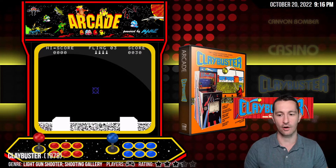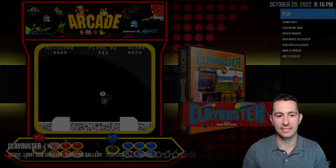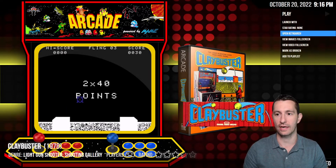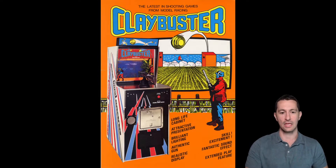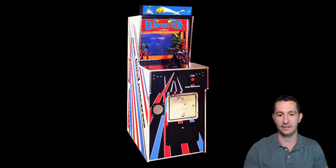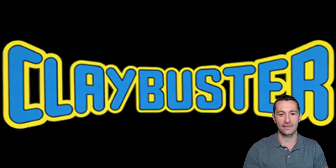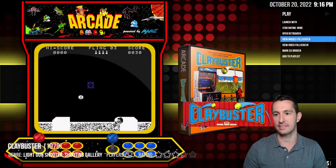This is Clay Buster in the arcade. Looks like another one programmed all in black and white. Let's see the artwork for Clay Buster. There's the advertisement flyer — the latest in shooting games from Model Racing. Looks like the arcade cabinet has a gun mounted on it. It's a light gun shooting game. There's the arcade cabinet with the gun on top, the marquee, and the game is programmed only in black and white.